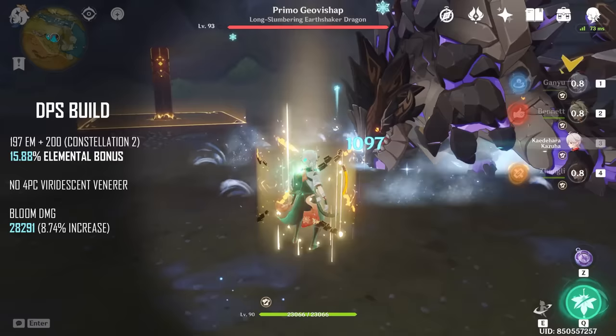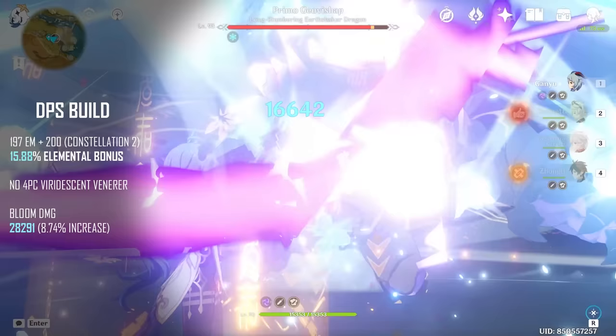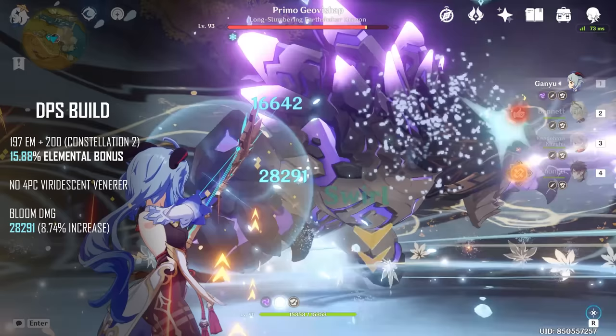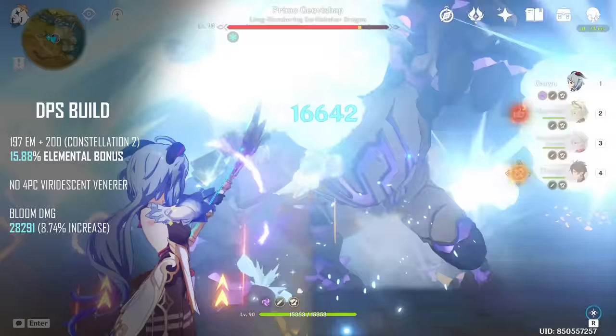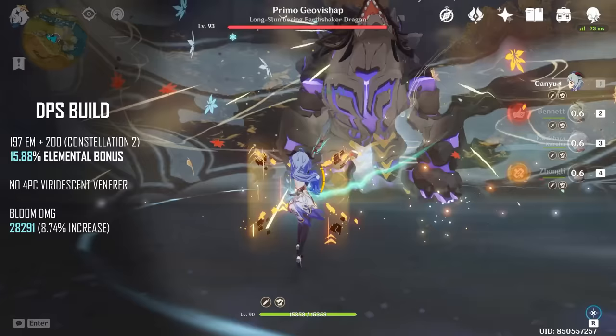Starting with the DPS build — it's important to keep in mind that the 4-piece Viridescent Veneer buffs the damage of a swirled element significantly, with 40% resistance shred. However, my DPS Kazuha is running 2-piece Viridescent and 2-piece Gladiators, so he loses out on both Kazuha's A4 buff and the VV resistance shred. As you can see, the bloom on Ganyu now does 28k damage — a 2k increase from the baseline, which honestly is not a lot. With a full DPS build, the buff just isn't very significant, which is expected since you're focusing on Kazuha's personal damage.